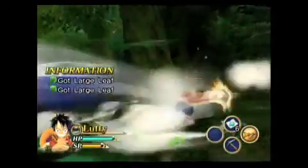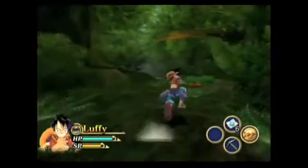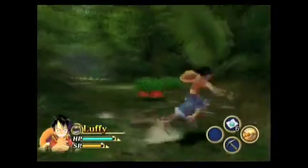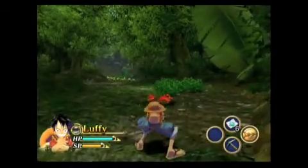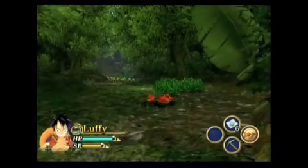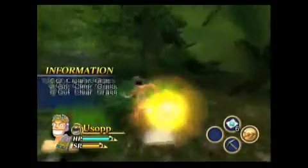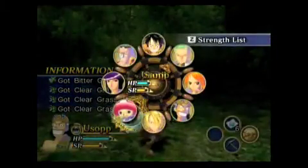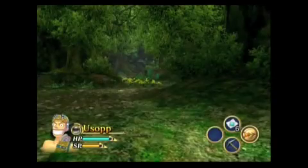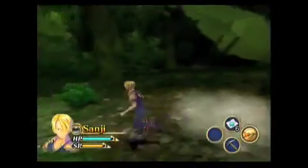I'm just going to go to the third boss and run through places. That red thing — I have to switch to Usopp to use his long-range weapons. I can use Zoro, but he has to learn an attack first. He can get it from a far away distance, but I haven't learned the attack yet, so I can't really use it until I learn it. I'll learn it very soon if I keep training with him.